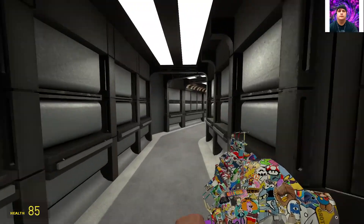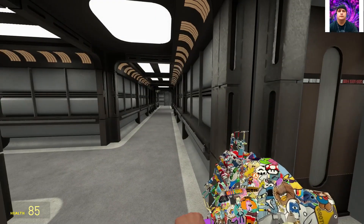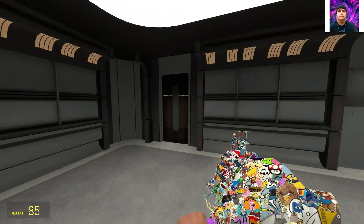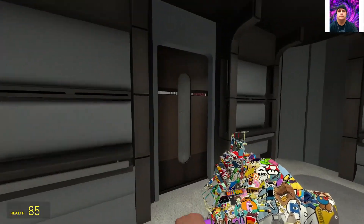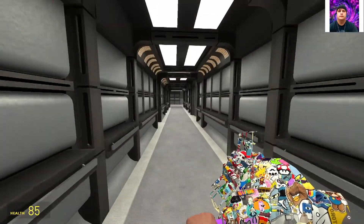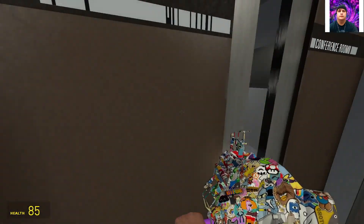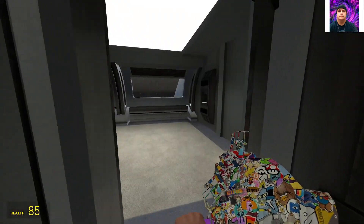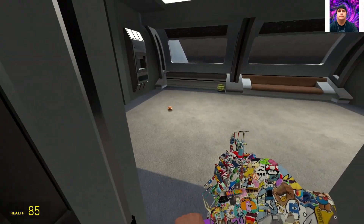I guess I'm not allowed to go over there. This is pretty confusing, honestly — everything looks the same. Is this what it's really like on one of these ships? I'll be lost. I'll be like, where is the bathroom? I think I'm going in circles. Under maintenance — if it's red, it's under maintenance. Oh, there's my cheeseburger.